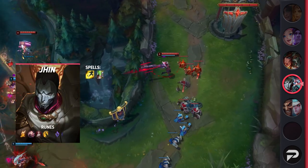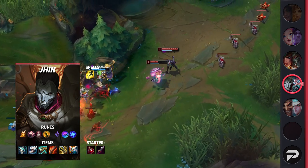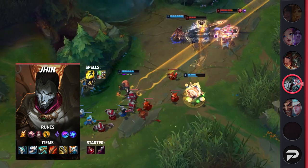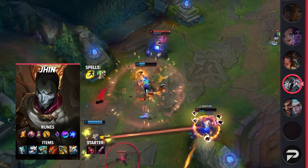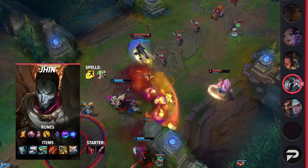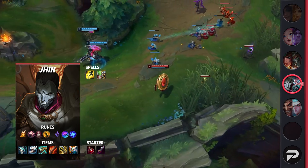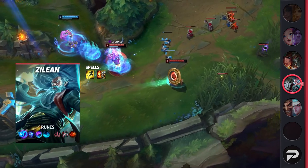For Jinx, you'll be taking Flash and your choice of Heal or Exhaust — both are solid since she can really use the added movement speed from Heal or the damage reduction from Exhaust. For your runes, you'll be taking Fleet Footwork, Presence of Mind, Legend: Bloodline, Coup de Grace, Celerity, and Gathering Storm. These runes will let you take great trades in the laning phase while also giving you a massive power spike as the game goes on. For your items, you'll be grabbing Galeforce, Swifties, Collector, Rapid Fire Cannon, Infinity Edge, and then your choice of Lord Dominic's for armor pen or Guardian Angel for survivability.